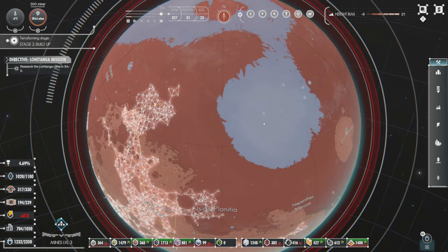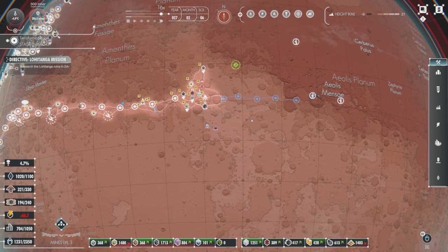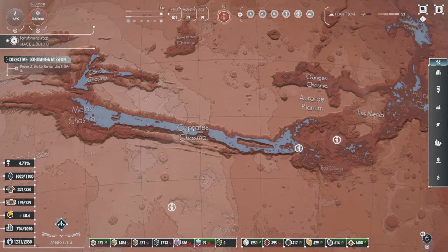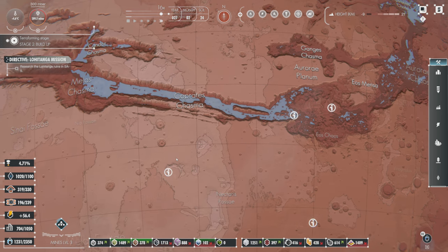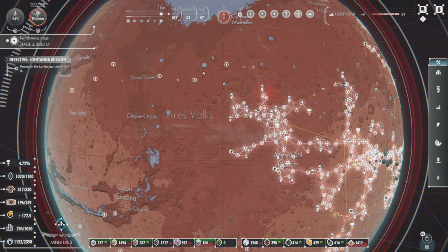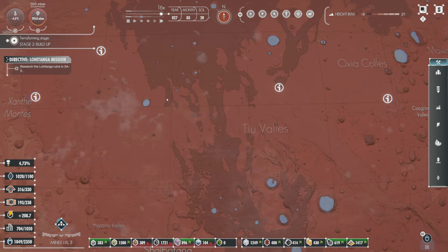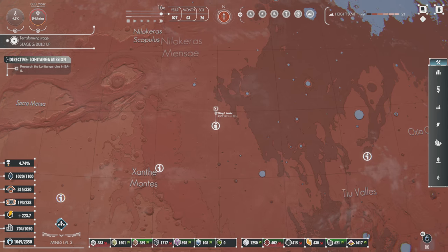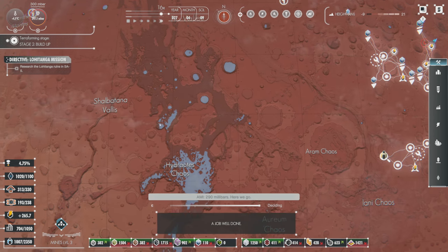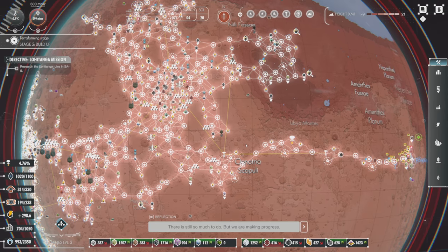It's officially underwater now folks. We are stopping all terraforming efforts right now - I went too fast. If you're playing this, I recommend taking your time getting water here. There might be a rush to terraform because it looks cool and you want to see it, and that's awesome. But if you want to get these sites - especially the ones in flood zones like old lander, Rosalind Franklin, and Pathfinder - go slow. Job well done, we are on the right track, there is still so much to do.